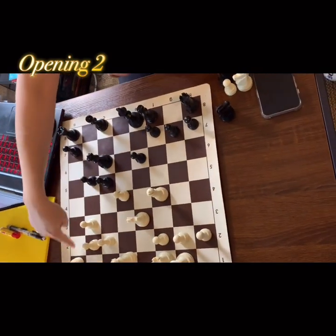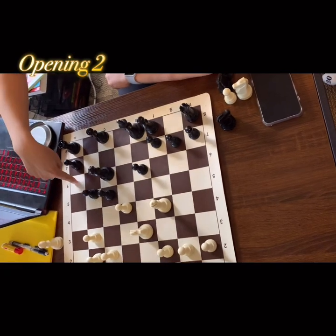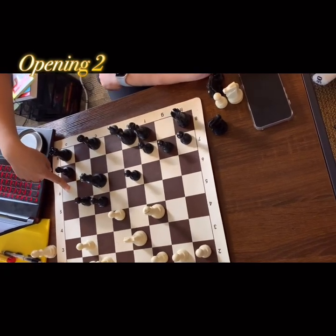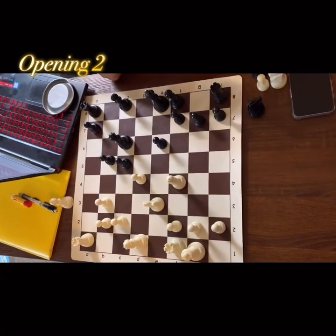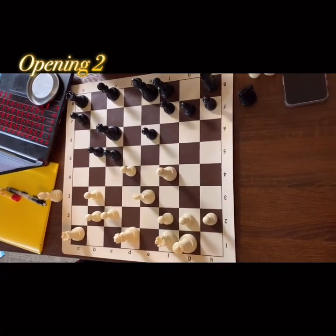I like that this rook is open. I cannot say that it's a stamp, but it's also a developing piece because it can come into the game. White is much better. What can we do if we have more tempos than our opponent?